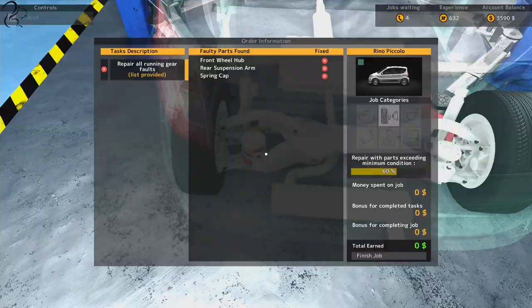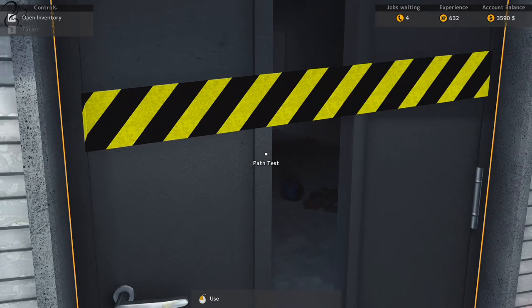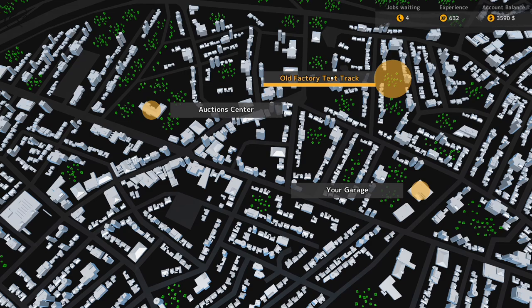We have to take the suspension arm off the back anyway. We know where the front wheel hub is, but are we allowed to use any of this stuff? The paint shop. Path test - you need to have 2,500 XP to use the path test. Can we take this car to the test track? Old factory test track. Let's try that.